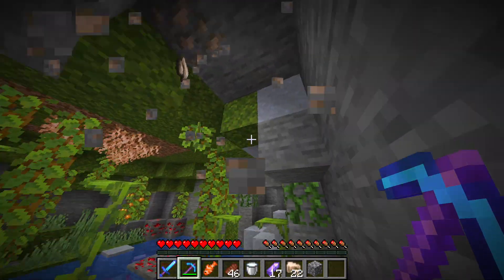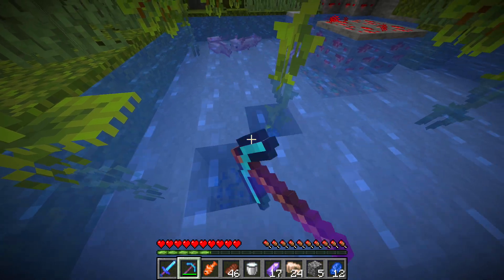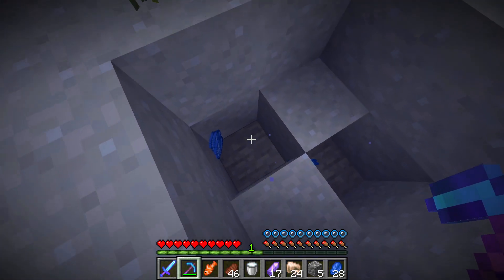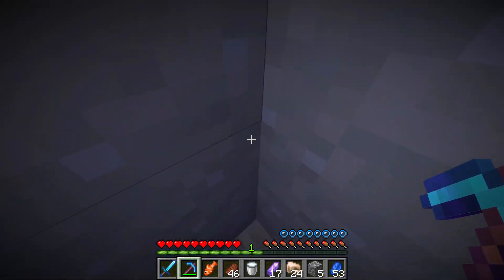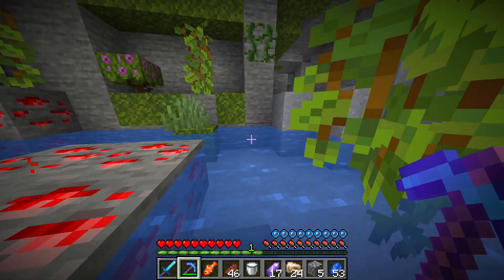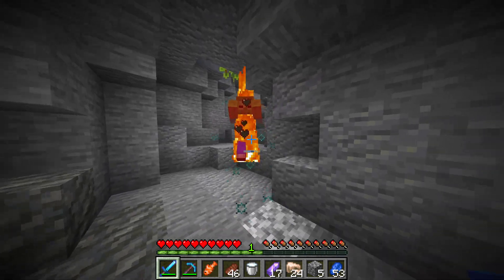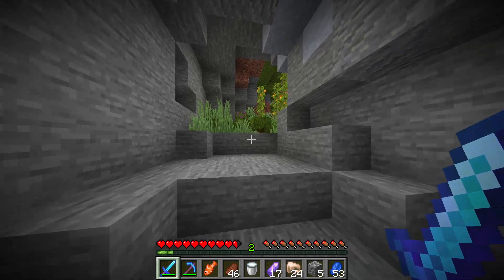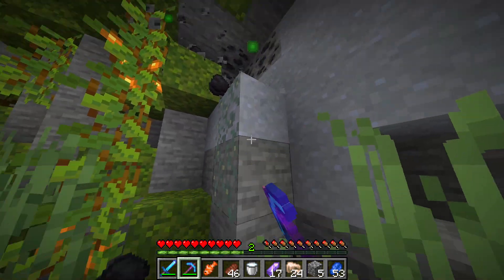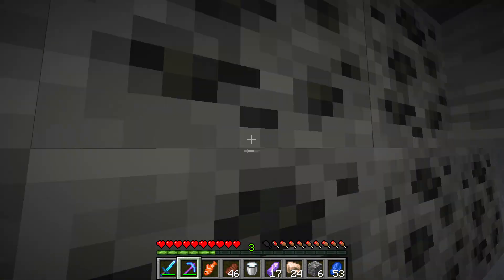We received our final ever snapshot for Minecraft 1.18. In case you don't know what snapshots are, they're basically Java Edition's version of betas and consist of three different layouts: a basic snapshot, where Mojang adds bug fixes or new features; a pre-release, when the update is close to release and features are locked but bugs are still being worked on; and finally the release candidate, where Mojang believes that snapshot could be the final version of the update — meaning if no issues are found, that will be the version we play on.